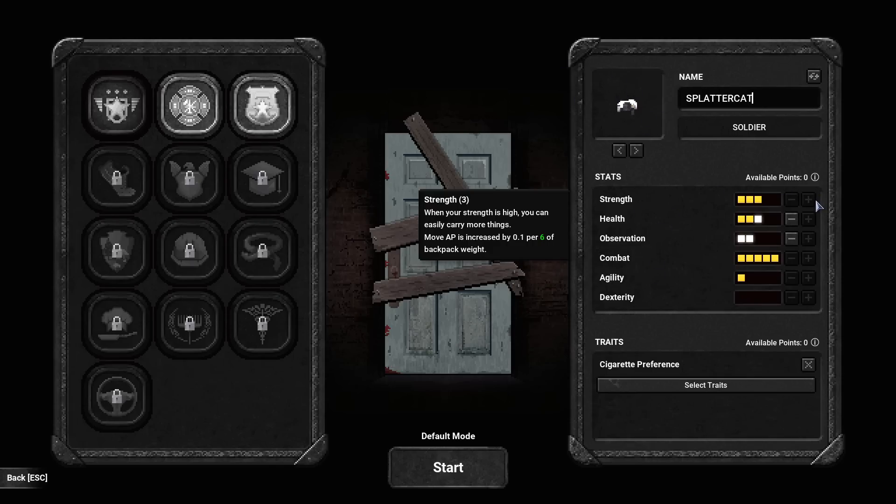Down here we've got to pick our stats. We've got strength — that allows you to carry things. This game uses a modified system like the old XCOMs had, where you effectively have time units and each time unit comprises an hour. If you're in perfect condition you have 20 time units per hour. Strength dictates how much stuff you can carry before your AP starts to get nerfed.